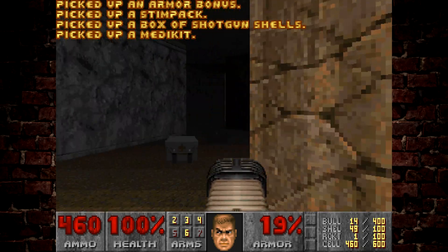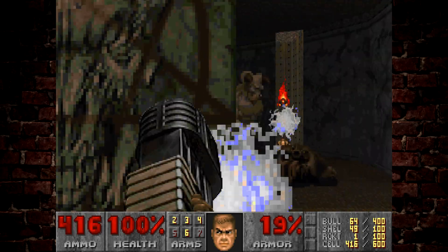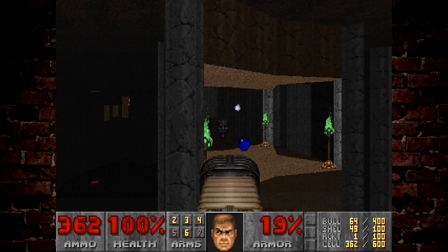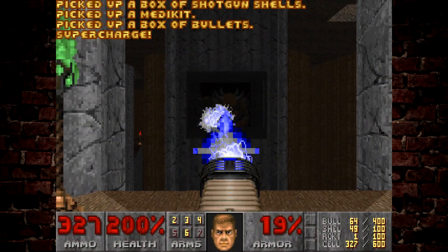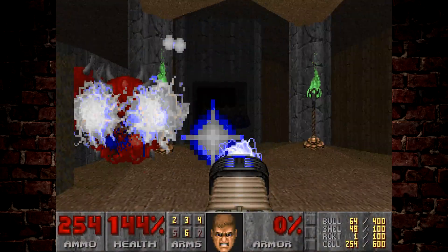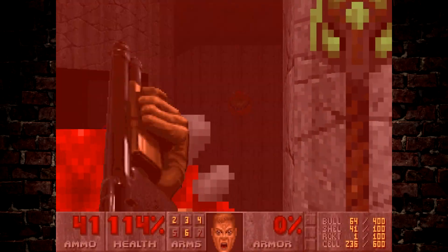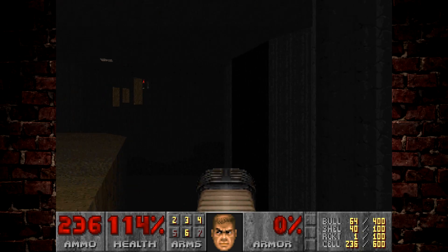We've also got to walk into that shadowy bit there, because it opens this door. And then there's a bunch of hell knights around this giant face here. Grabbing the plasma rifle, if you're pistol starting, really does make a difference on this level. Once we jump down, we're going to activate a little trap with the cacodemons. I'm going to hit that switch because I want that platform to rise up behind me. What I find impressive about this level is it doesn't actually use any key cards.